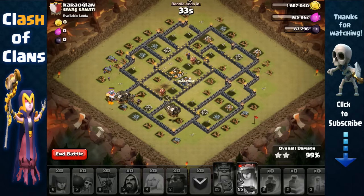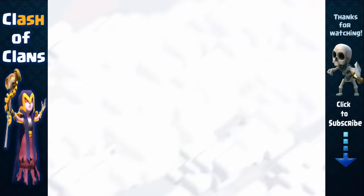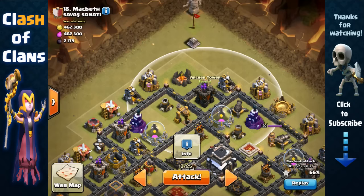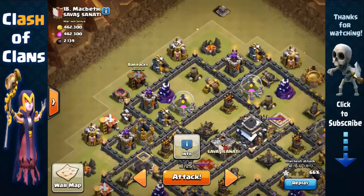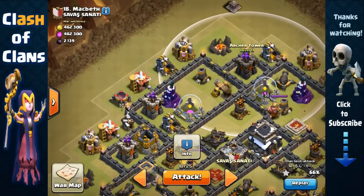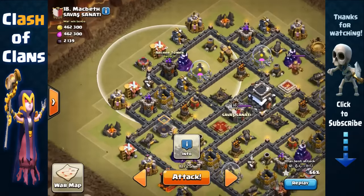We're going to try this attack once again on a new base. The game plan: I'll target the army camp with the queen, and while the archer tower is distracted by her, I'll remove the gold mine with minions so she can make her way left. All the defenses are exposed on the outside, which is perfect for the Archer Queen with healers to remove the archer tower, mortar, wizard tower, and another archer tower.